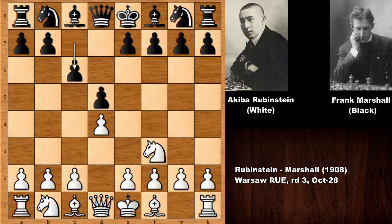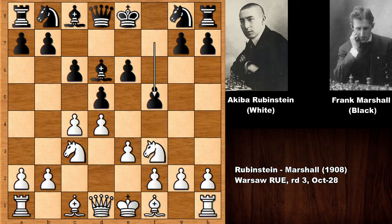Rubinstein starts the game with d4, we have d5, knight to f3, c6, c4 and we have the Slav defense. The game is actually transposing into the Queen's Gambit Declined, bishop to d6, knight to c3, f5, knight to e5 and simply eliminating the knight — bishop takes on e5.